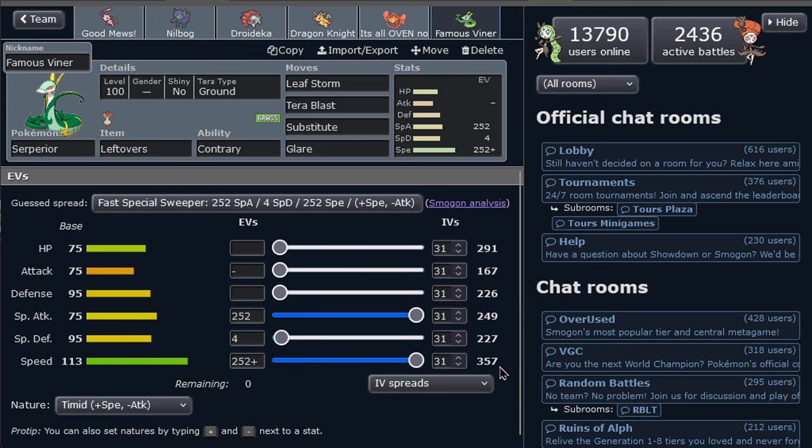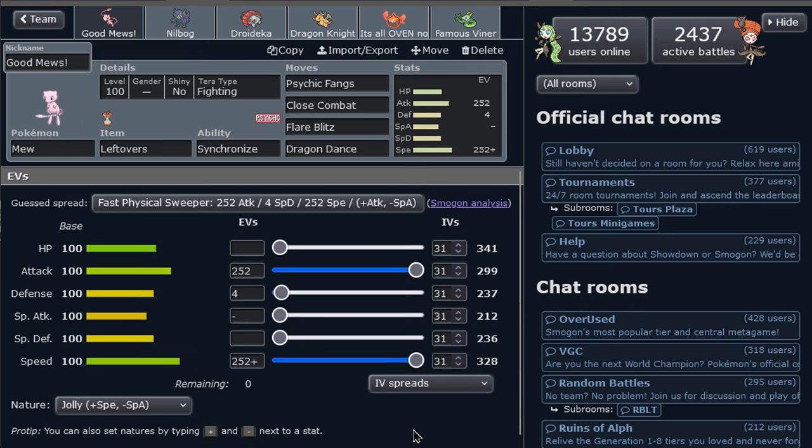Last but not least, we've got Serperior with a Glare set and Terra Blast with Ground. The idea is pretty much just to spam Leaf Storm and weaken things so Mew and Dragonite can win later on. It also puts up Glare, giving us setup or screens opportunities — annoying, but it's good to have a bit of Serperior action as well.